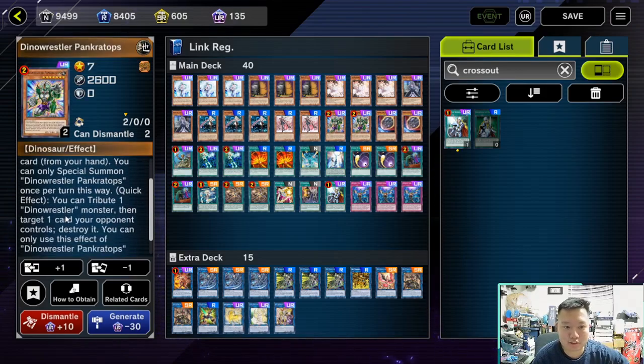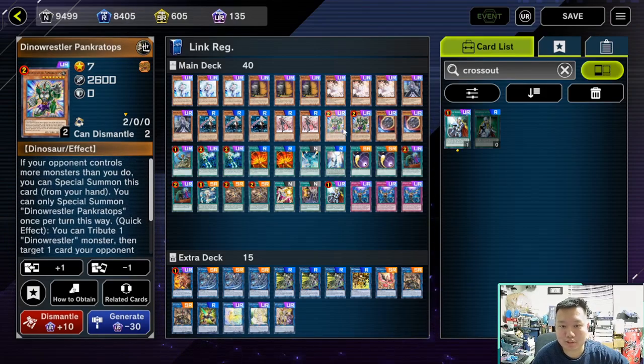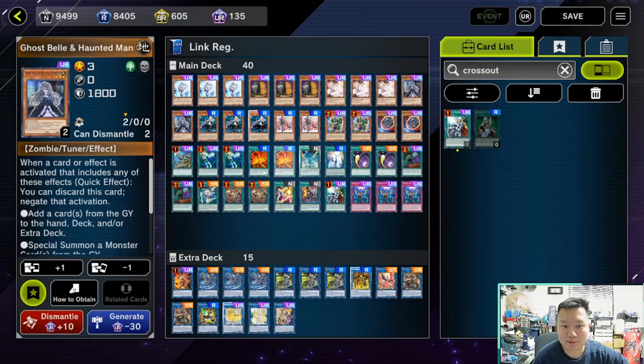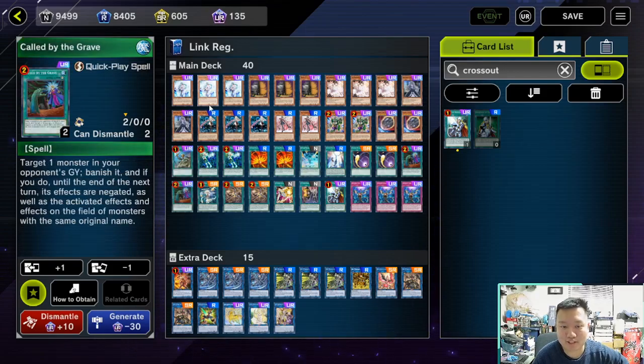Panker Tops is really good because it applies pressure on your opponent — it's basically like an MST or a free pop on a body, and it special summons itself, so it's very good. Nibiru hits Marincess, Salomon Great, maybe Striker potentially, Tribugate, Live Twins, all that fun stuff. It could probably be up to three, but I feel three might be too much. Ghost Spell says no to Called by the Grave, and also counters Marincess as well. Everything else is fairly standard.